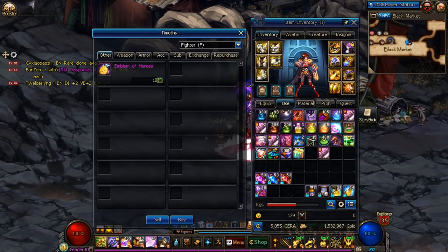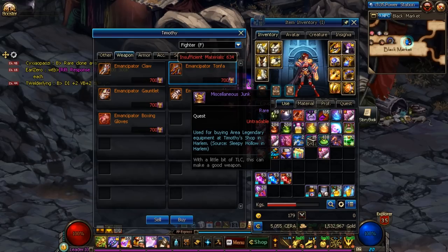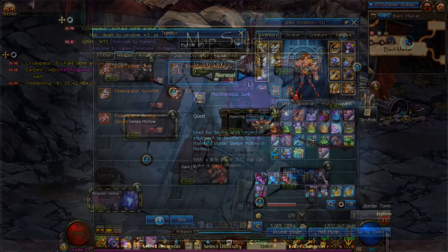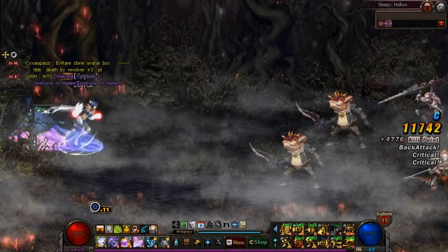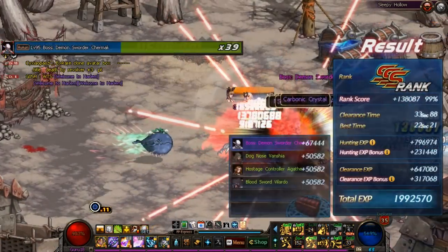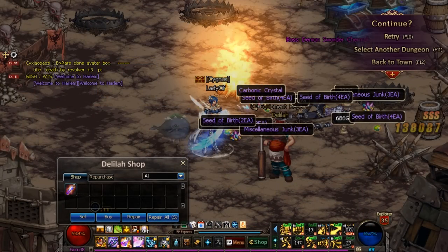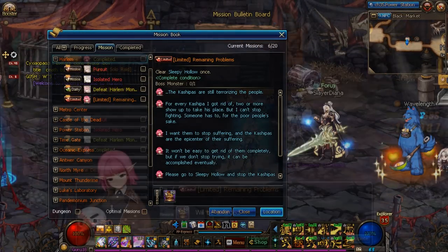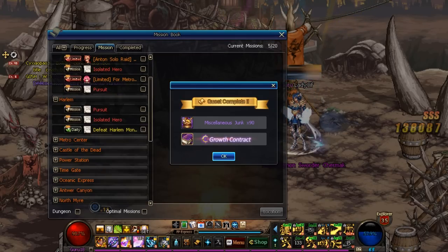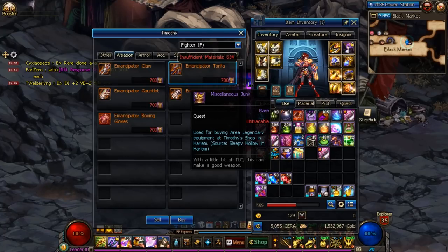If you don't have a decent weapon yet, you can also purchase an Emancipator weapon from Timothy. Instead, this will require 700 of an item called Miscellaneous Junk, which is a drop strictly farmed in the Sleepy Hollow dungeon. This is a very simple dungeon with no entry cost and only 8 FP per run. The boss drops about 10 Miscellaneous Junk as well as a handy amount of Seeds of Birth. There's also a daily quest that gives you 90 for doing a single run, meaning it should take you a week at most for a rather potent level 95 legendary weapon.